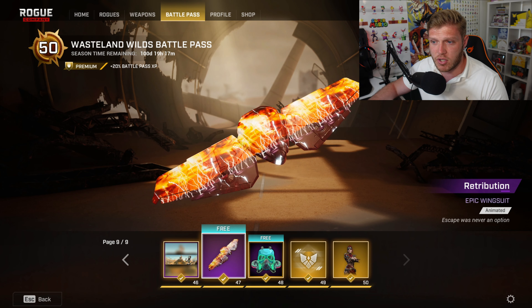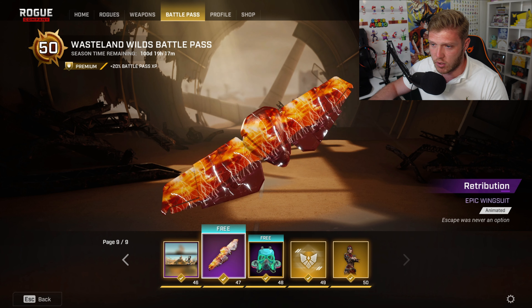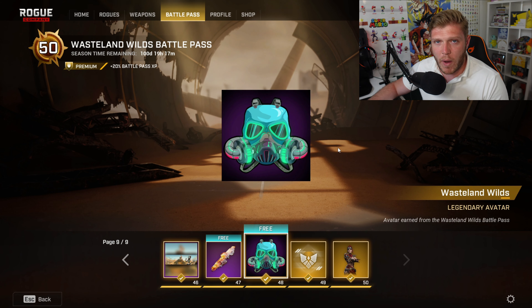To complete the Retribution set, you are getting this really cool wingsuit. Then at tier 48, we've got the Wasteland Wilds Legendary Avatar — it's a cool mask there. I don't know if this relates to Vyra's Wasteland version of her skin, but I guess this is kind of cool.